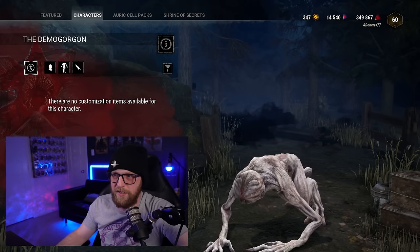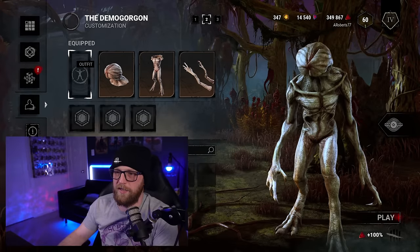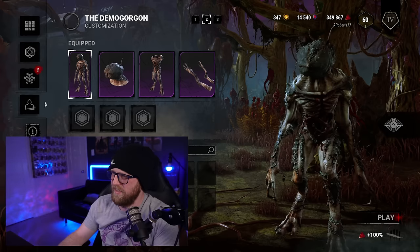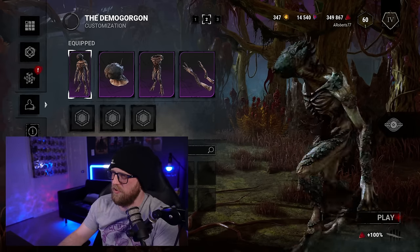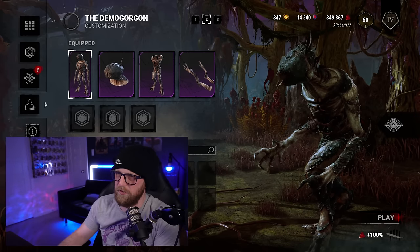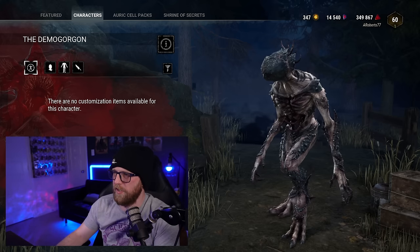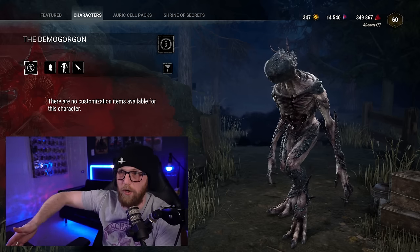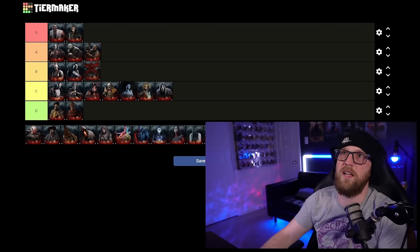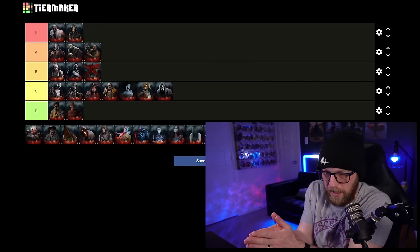Next up we have Demo and sadly it's going to be hard to rate him because he's got no more skins in the shop. I do own one — this one's really cool, hence why I bought it right before he left. He's got the spikes coming out of his chest, and this one is truly creepy. I know he also had the one where he's covered in snot. His original one is spot on with the show, and I'm a huge Stranger Things fan. I'm going to put him in B because they got creative with a lot of his alternates and his base skin is spot on.